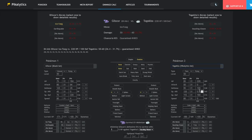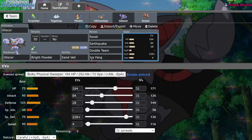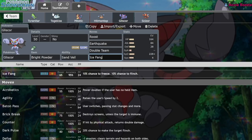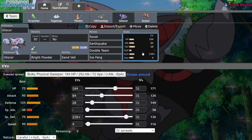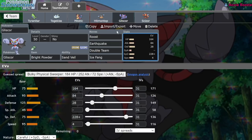Which means if they land one hit, they've got an uphill battle — because if I have an evasion boost, they might not even land the rest. We're also able to take plus 2 Dragon Claw from opposing Garchomp. We're running Roost, Double Team, Earthquake, and Ice Fang. Ice Fang is just there so I don't get walled by the two best Pokemon in the format. We're 2-hit KOing opposing Garchomp with Ice Fang and 4-hit KOing opposing Togekiss with Ice Fang. This thing's damage output isn't that great, but it's mainly meant to just be a nuisance and sit in the field for a while.